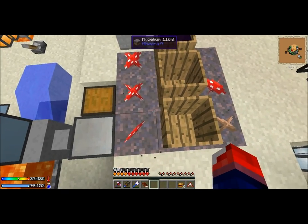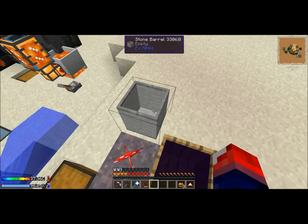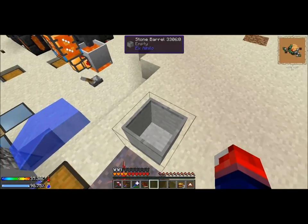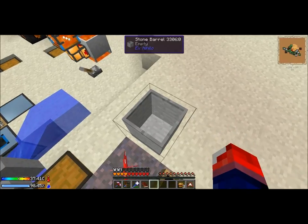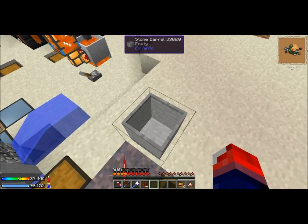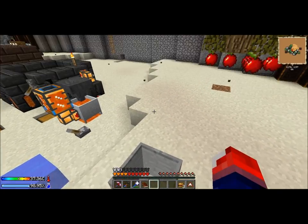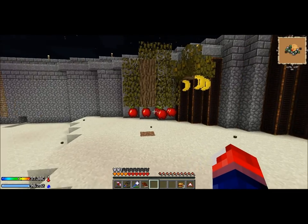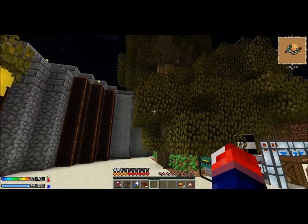I have a mycelium setup here for witch water and making soul sand and other stuff. I have a stone barrel here — when you put lava into it and then put redstone into this barrel, you actually get netherrack. And when you have lava inside and right-click it with glowstone, you actually get endstone. This is pretty useful. There's also a previous setup here for bananas and apples.